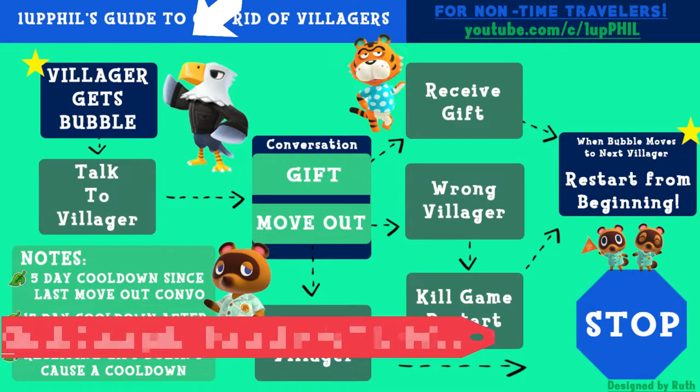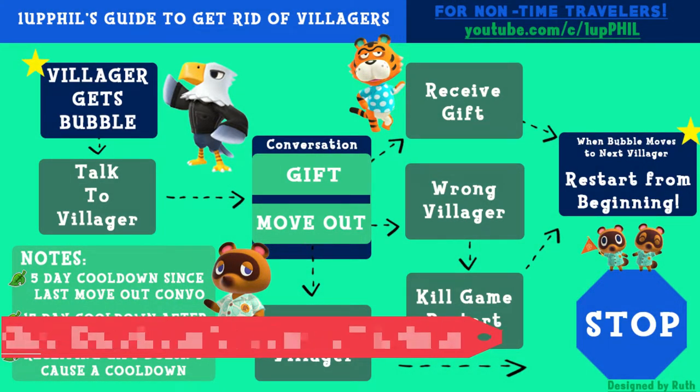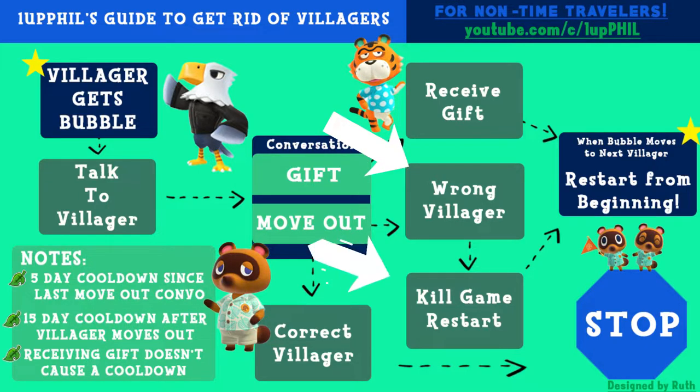Once you get a villager on your island with a thought bubble, go ahead and talk to them. They'll give you two conversation options: one is likely a gift, and the other is the move-out conversation. If they want to give you a gift, receive it, but your job isn't done — you'll have to wait until the bubble moves to the next villager and restart this process. If the villager gives you the move-out conversation, you have two paths. If it's the wrong villager, kill the game and restart without saving — this avoids the five-day cooldown that happens when you say yes or no to a move-out conversation. Then wait for the bubble to move to the next villager and restart the process.